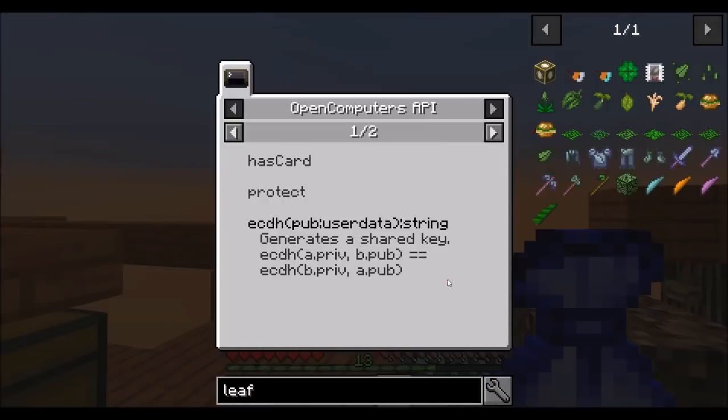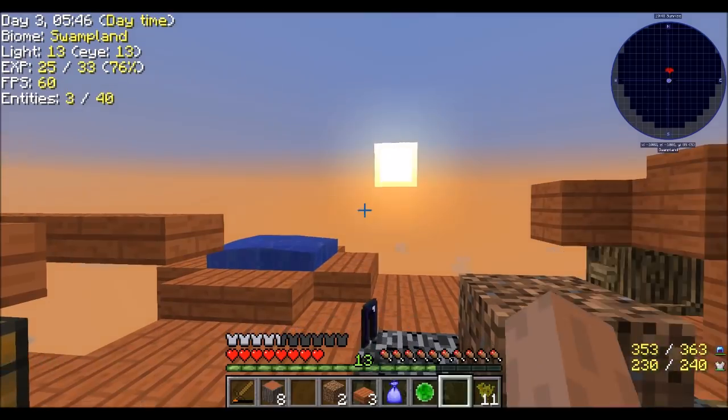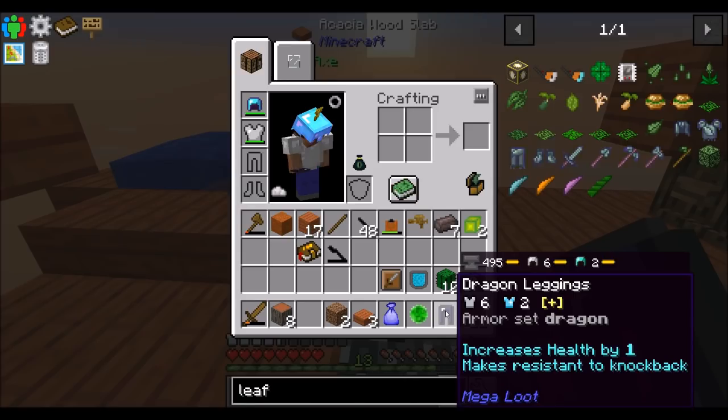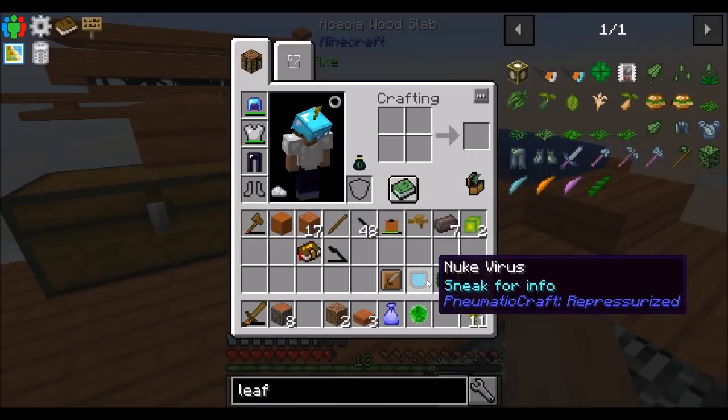I don't know what it does. Do I right-click it? Oh, hello! Dragon leggings. Armor set dragon — increases health by one, makes resistant to knockback. I like everything about what that says. I also got nuke virus from Pneumaticcraft Repressurized, which is in this pack. And a common mega loot case with a neat helmet-looking thing — plus two armor toughness, three armor.